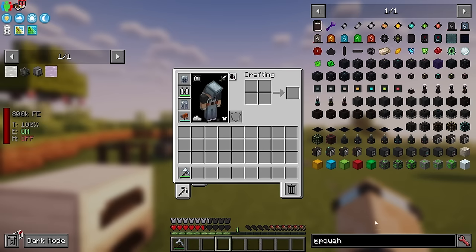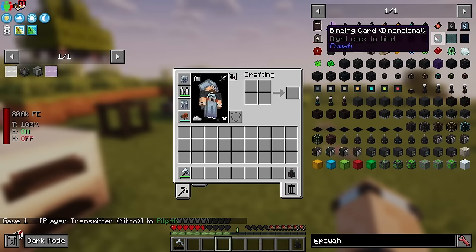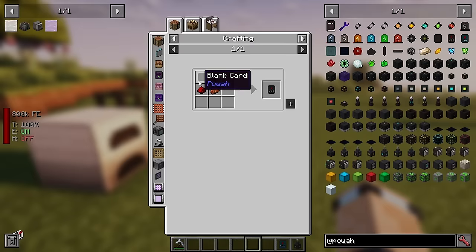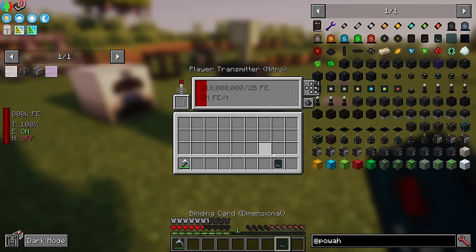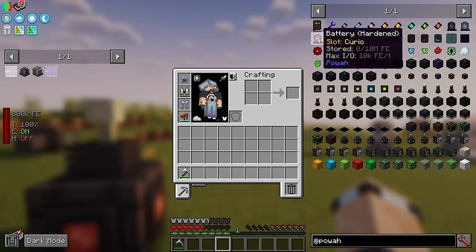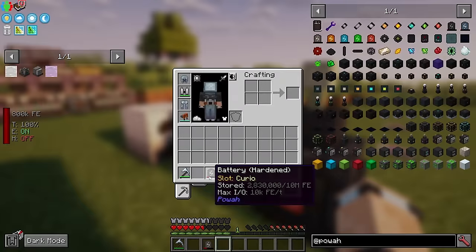Another wireless charging option that doesn't use Flux Networks is the Personal Player Transmitter. You get one of these and a Dimensional Binding Card, right-click to bind it to yourself, put it in the transmitter with power fed in, and it will charge everything on your person - including items in your inventory. Stack it with Flux Networks and things charge even faster.